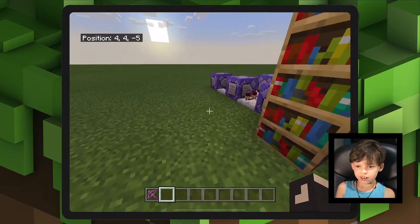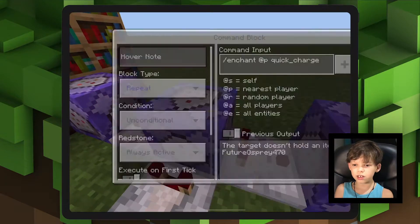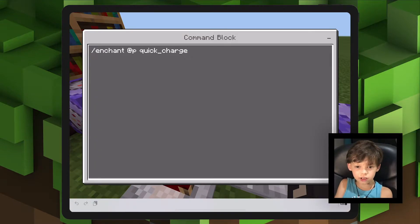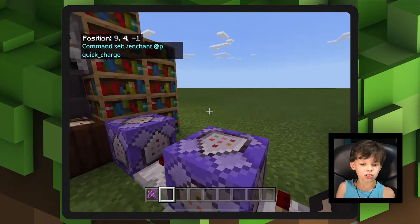And here's all the magic behind it. Here is the first command you'll need: slash enchant at P quick charge. And that will make this glow.